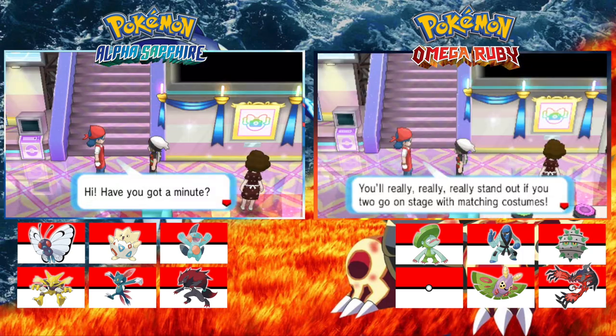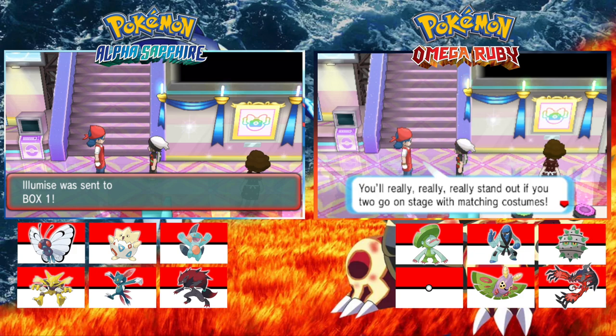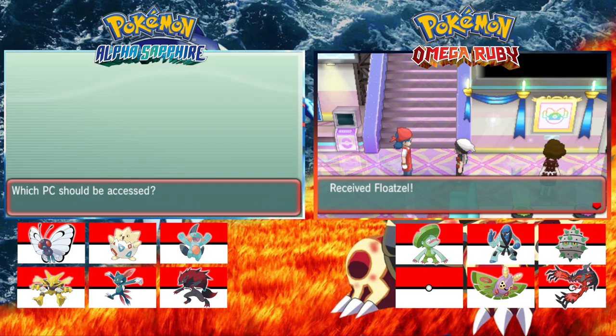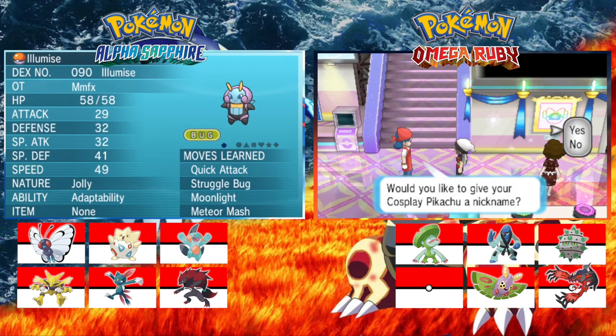We are back, we've done the contest bit, and we are getting our encounter here. If it is a cosplay Pikachu, we've both agreed that we will get two Pokémon in the next route since we haven't got an encounter — it's not Route 110, it's the one after. We need to see if it is a cosplay Pikachu first because otherwise it's randomized.